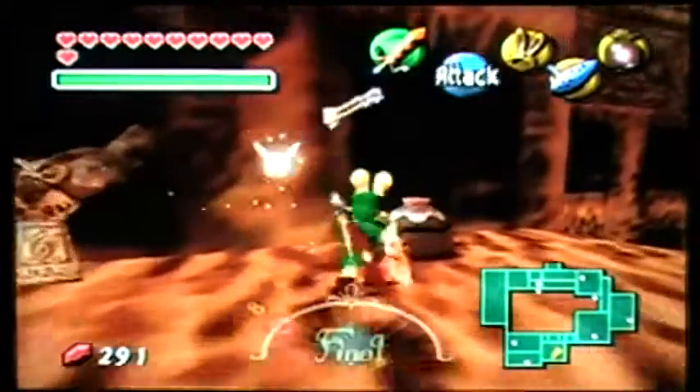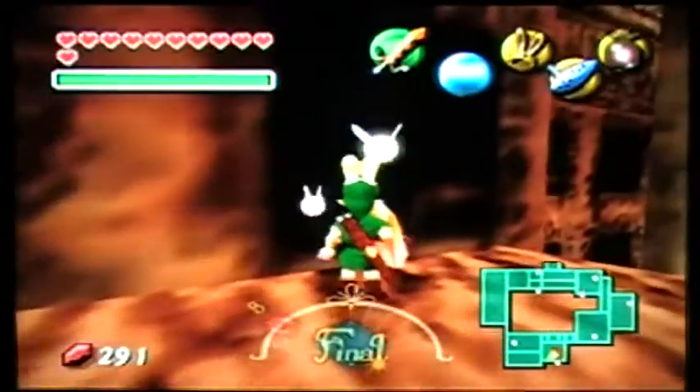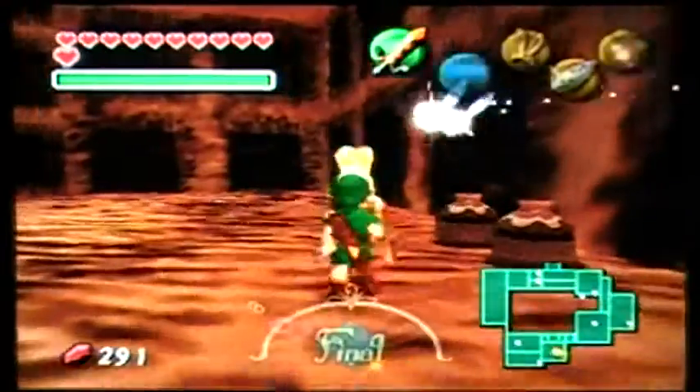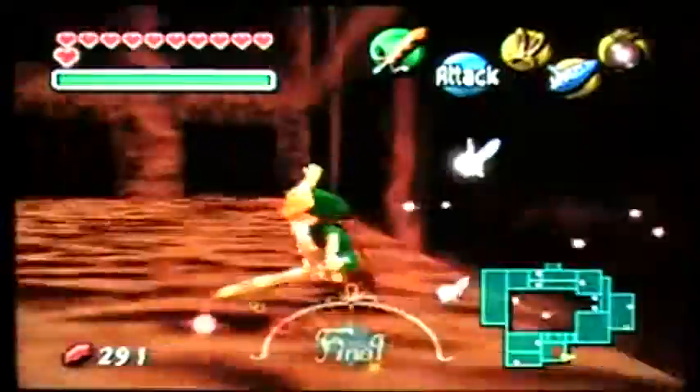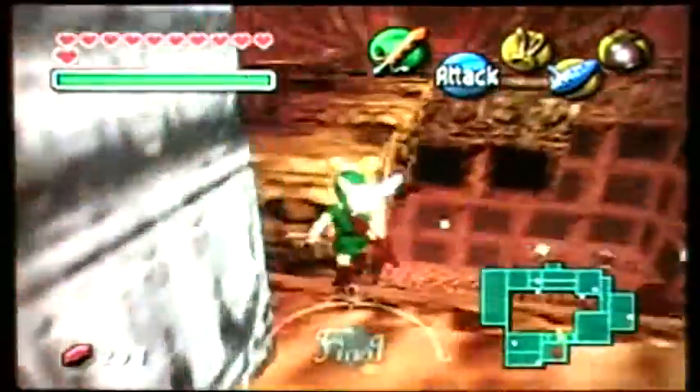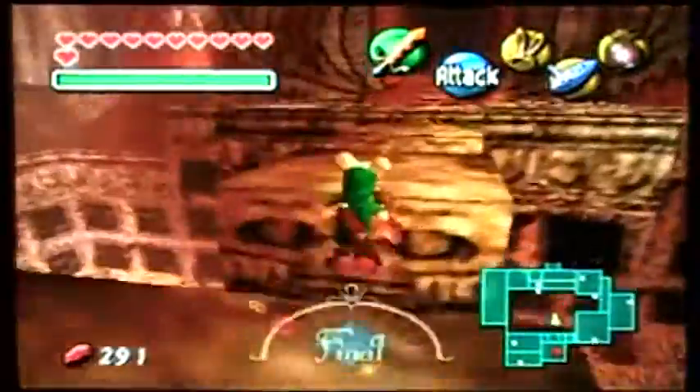Crossing those blocks we can get some items here — a fairy for one, which I've already grabbed. I guess a few more couldn't hurt. Except I've already used it, so never mind then. We'll just continue on into the tower.